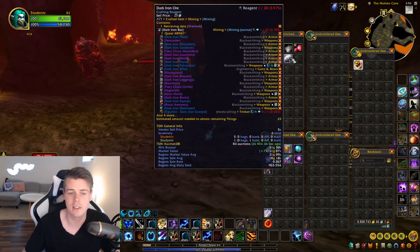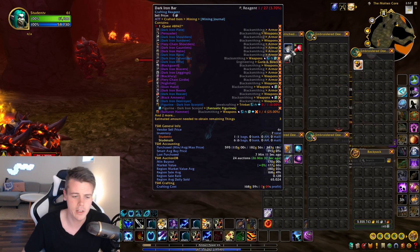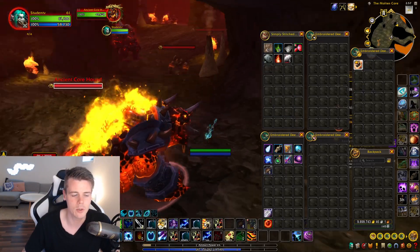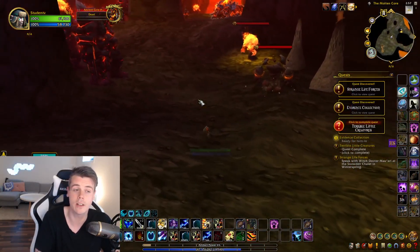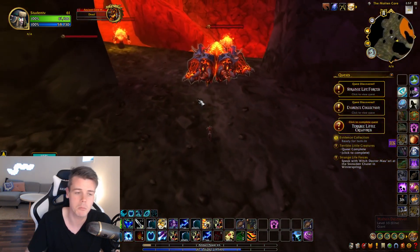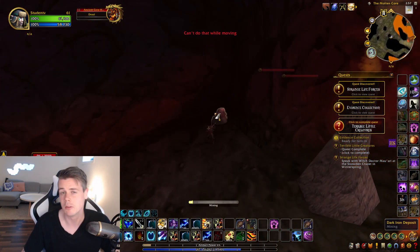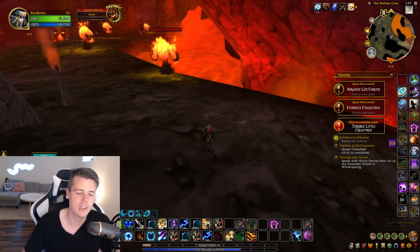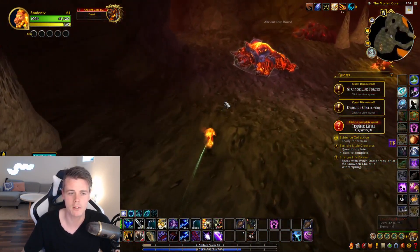The prices, at least in the EU, are quite steady: Dark Iron Bars are 170 gold on my realm and 180 gold region market average, while Blood of the Mountain is sitting at 1,500 gold at the moment. That means doing Molten Core right now - mining all the veins and killing the Molten Destroyer mobs - averages over 20,000 gold per hour in materials, and they sell pretty fast these days. That's still a higher gold per hour than you'd get solo farming most materials in Dragonflight.